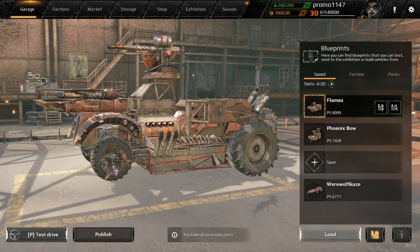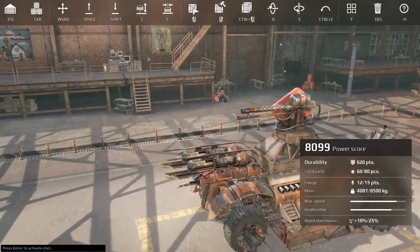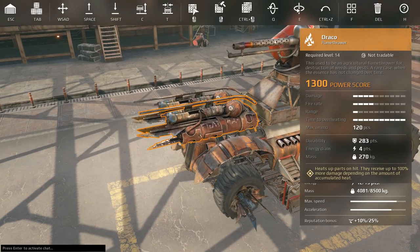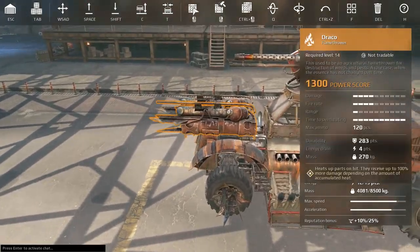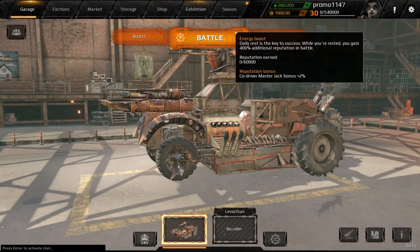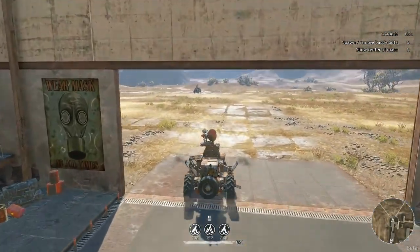The last thing we're gonna play with is the Draco flamethrower: 1300 power score, legendary weapon, four points of energy, heats up parts so they receive 100% more damage - similar to the Aurora. The Firebug projects a steady stream of fire for a long time. Relic weapon is 300 more points in power score, but these two together are ridiculous - you get the damage increase.